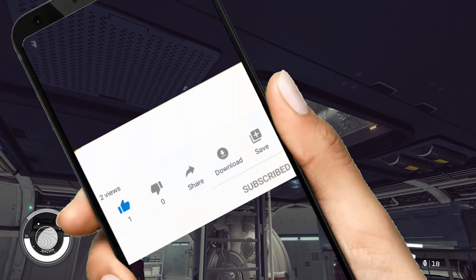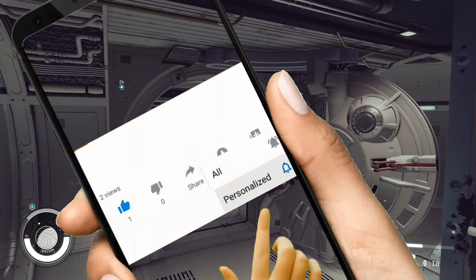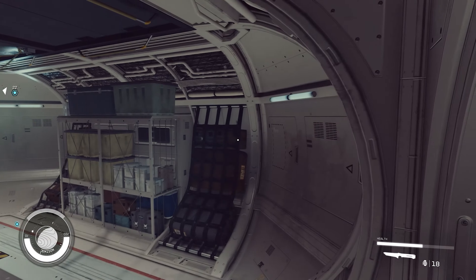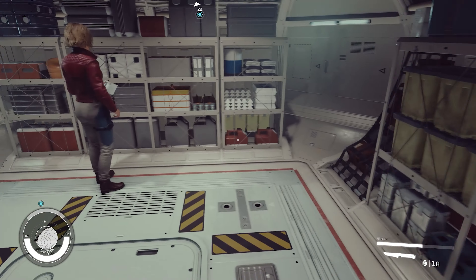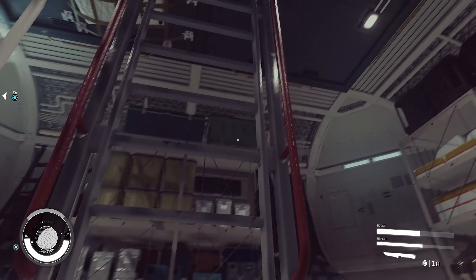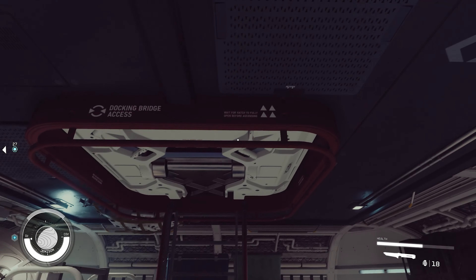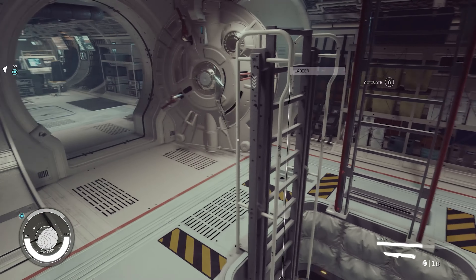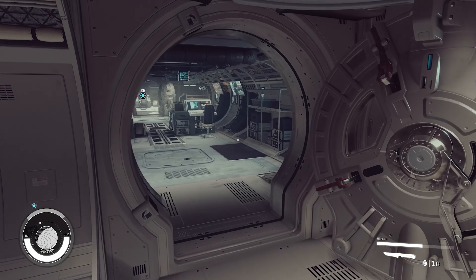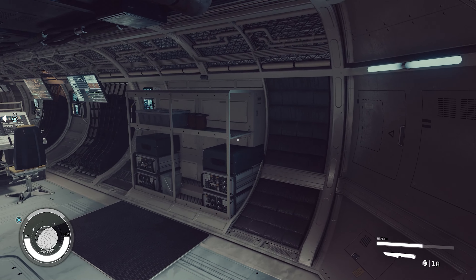Alright, so here we are inside. It is multiple stories. These are both storerooms — as always, if you see a storeroom like this it has food that you can take to heal yourself. You can steal it and go upstairs. There's your top docker, so this one docks at the top.